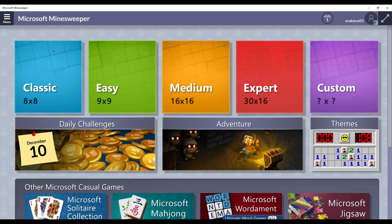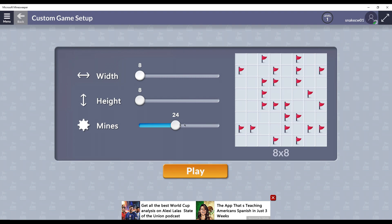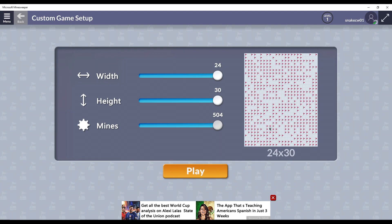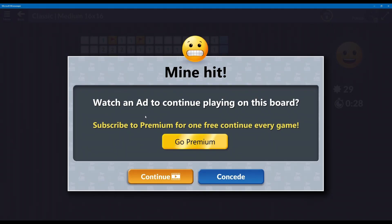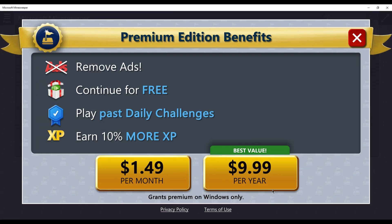There are four basic difficulty settings: Classic, Easy, Medium, and Expert. Each difficulty has a larger map and more mines. You can also make a custom map where you can adjust the width and length of the map as well as how many mines are in it. For enemy variety, it's Minesweeper, so not much. You have mines of course, but in adventure mode there are skeletons — they literally just stand there and block you; shoot them with an arrow to send them back to their eternal rest. But the most powerful of all enemies? Ads.